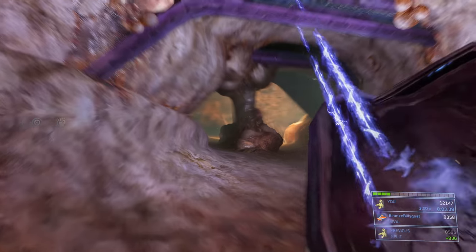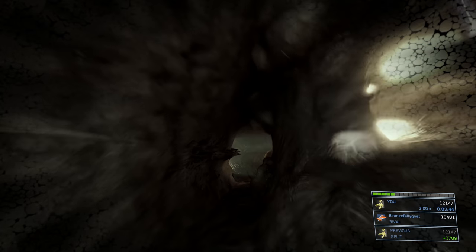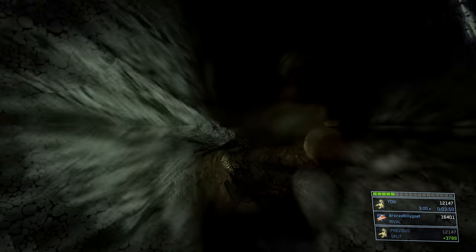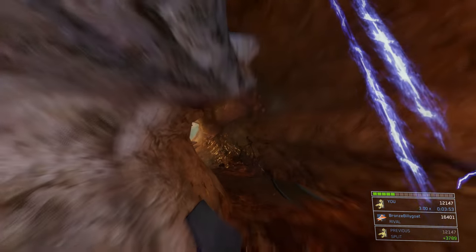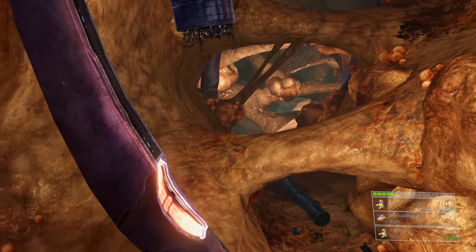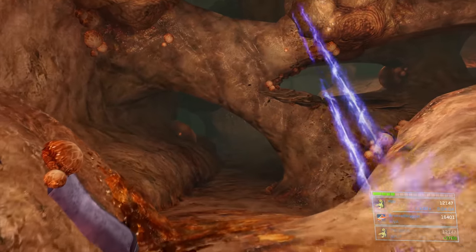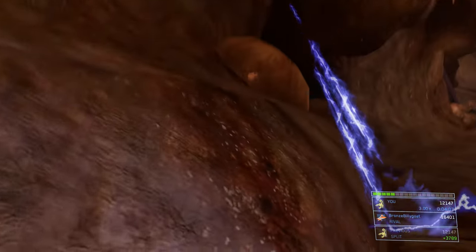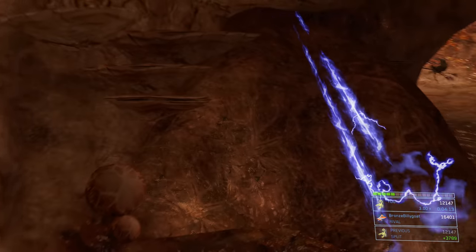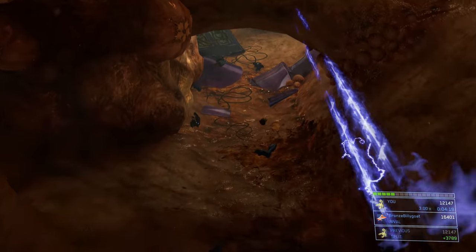After that there's going to be more Gravemind dialogue slowing you down. I like to turn around at this point and go back to grab a bubble shield from the previous section — all the enemies should despawn or run all the way down to the previous part of the level. You might want to give it a little more time to be safe in case they decide to take notice and start attacking. The bubble shield is right in the middle of the pathway, so grab that.